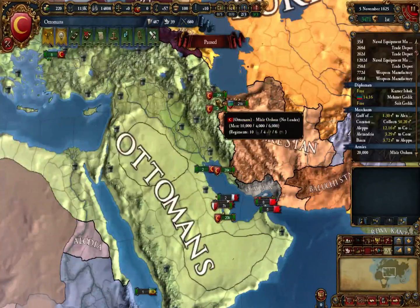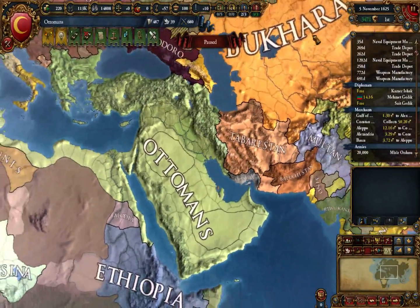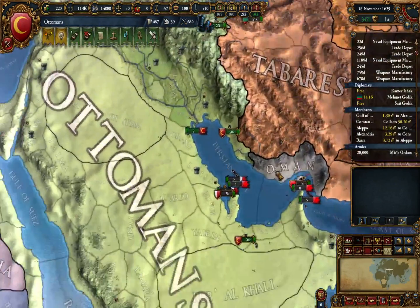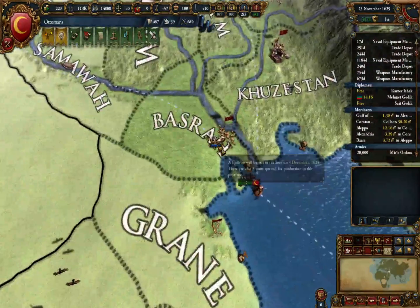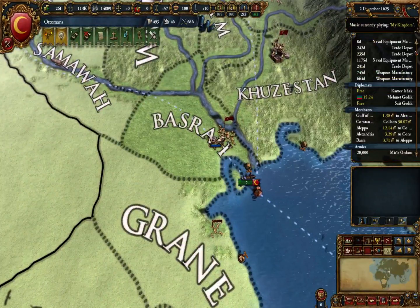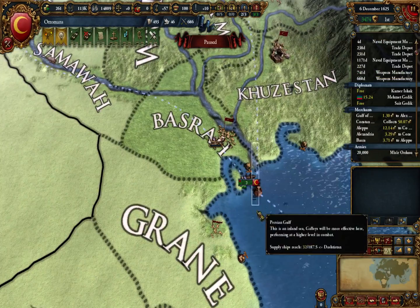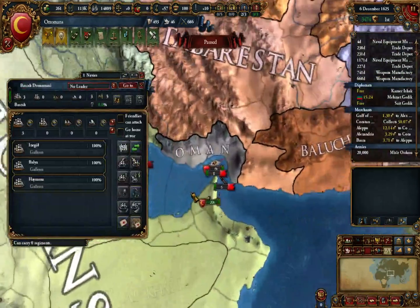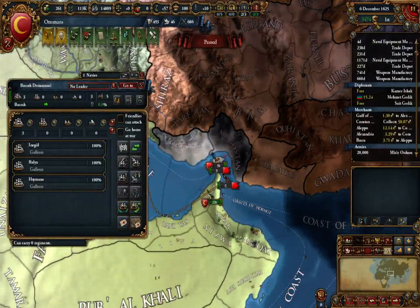Hello and welcome back to my let's play with the Ottomans in Europa Universalis 4. So here we are, and Oman is probably about to get demolished. I am going to get this final heavy ship for the war, and we're going to send the three heavies out against what seems to be some galleys.